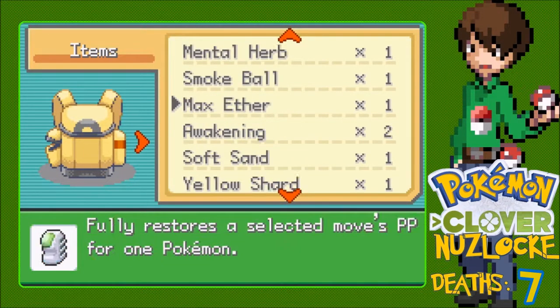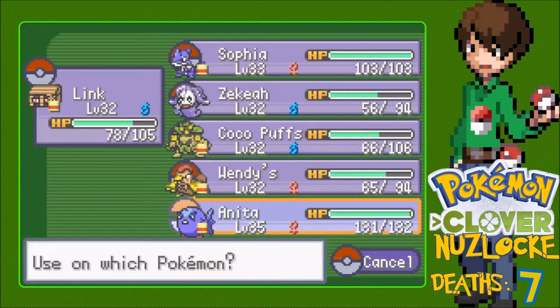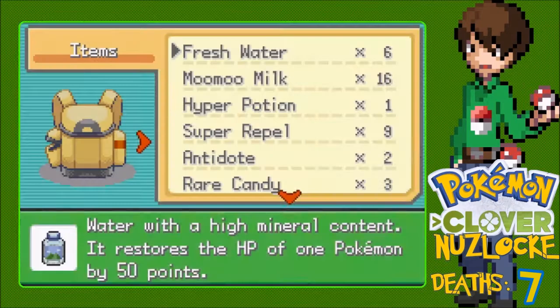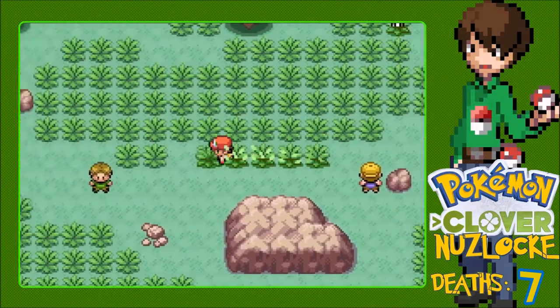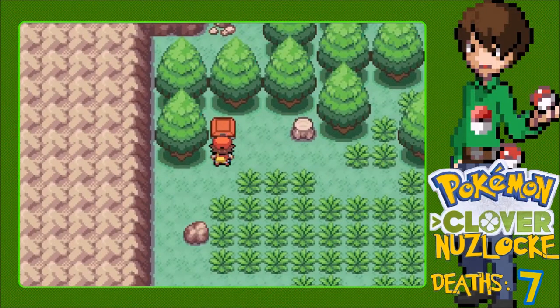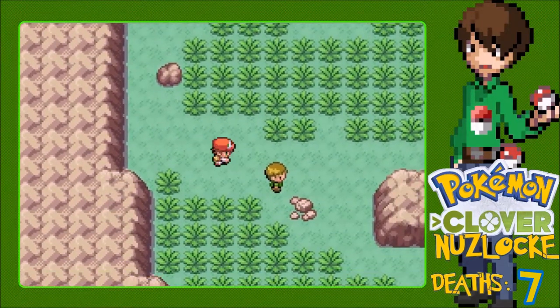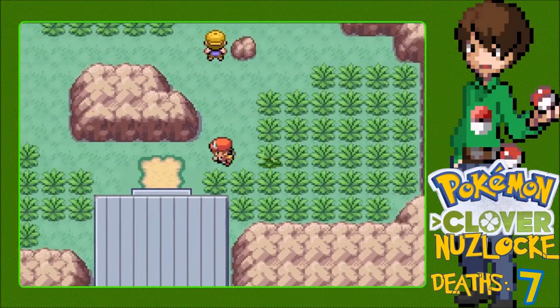Alright, let's heal up. You definitely need a Moomoo Milk. What about the rest of my party - does anyone want a Fresh Water? Cocoa Puffs can use a Fresh Water. Everyone's getting to over 100 HP. Let's heal up Wendy's too - why not? Watch this be the last trainer on the route. Watch this be a very short route. That was the last trainer on the route - oh, that was a waste of items. It's Paraxtown.